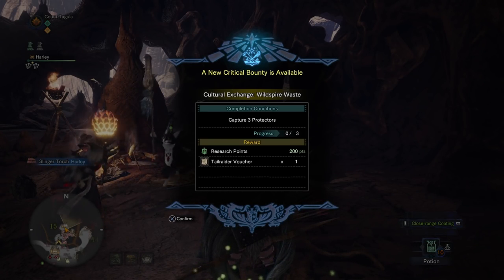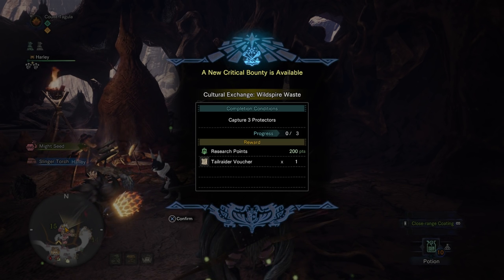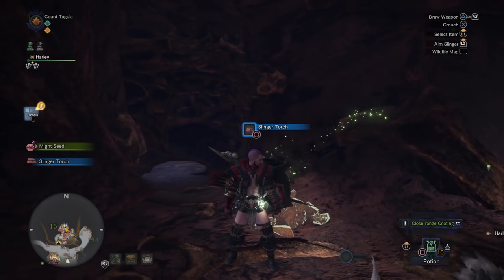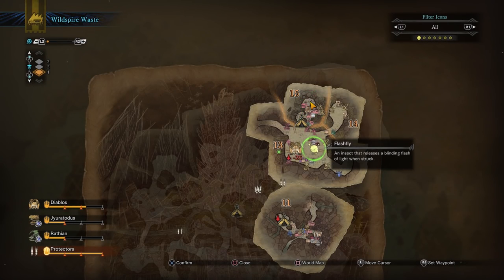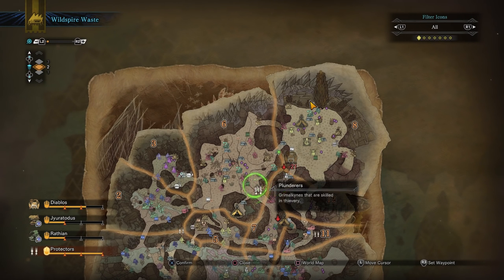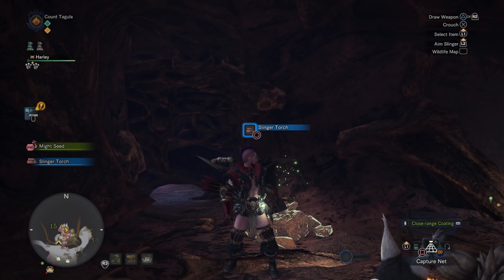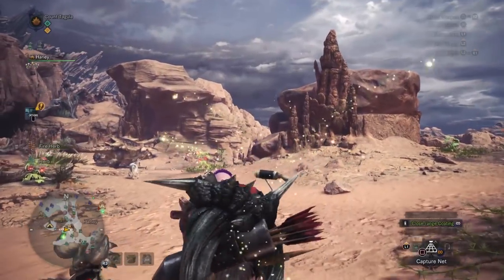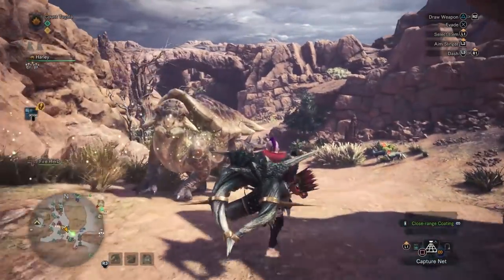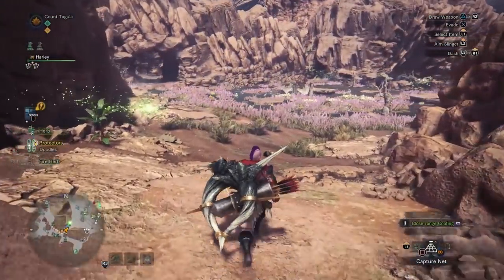Once you talk to the Grimmelkin, you will get a new critical bounty: retrieve three Grimmelkins. You'll get research points and a Tailraider voucher. Look at your map and you'll be able to see where the Grimmelkin are — there are the Protectors, the Plunderers. All you're going to need to do is capture them with your capture net. You have to capture three and then bring them back to that same spot to complete the quest.